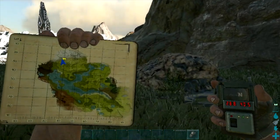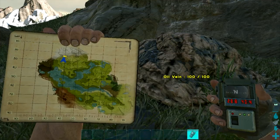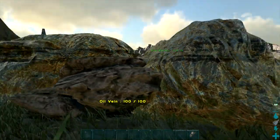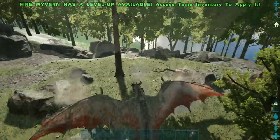The next one is at 28.8 by 40.4, and this spot actually has two veins, which is pretty nice. One is stuck between two metal nodes. If you're just running over here, don't forget to double-check for the second one because you may miss it.